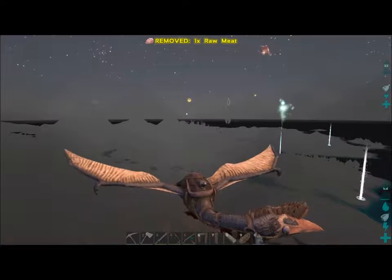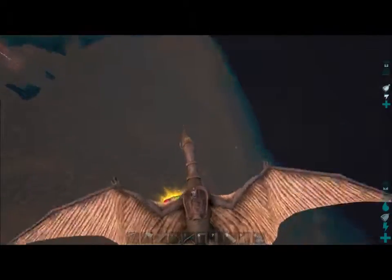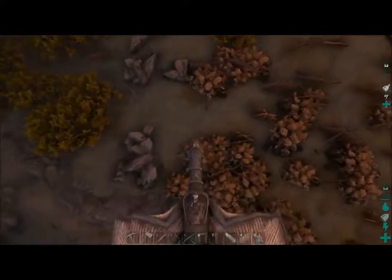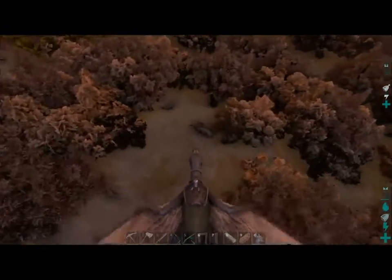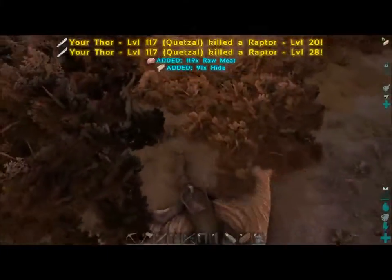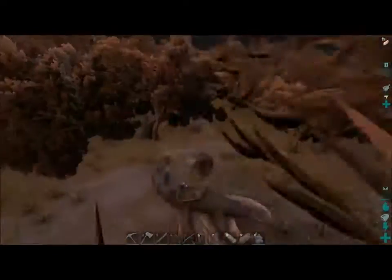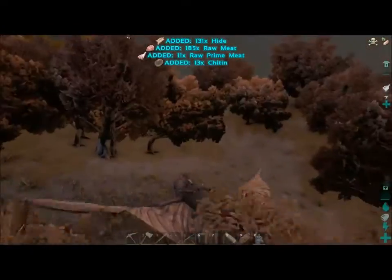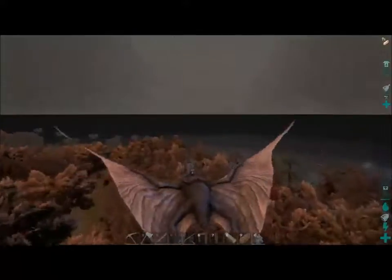Looks like we're not going to have much time to grab it and try and find the other ones, so be ready to grab it as soon as it hits the ground. Let's go down here and see what's around — anything hostile? Looks like there are some raptors, so we're going to take them out. Where's our present going to land? Right over here.